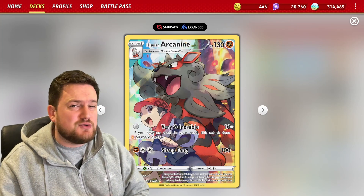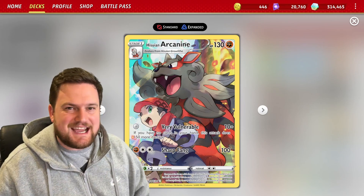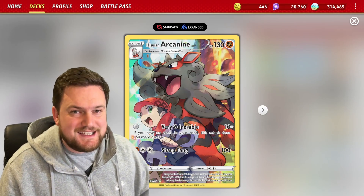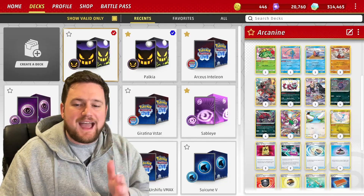160 damage is two-shotting almost every Pokemon in the game, so Hisuian Arcanine is a nice, stable attacker that can very, very easily pick up matchups against really difficult opposition. The card only works, however, if you can get an empty hand, so how are we going to do that?